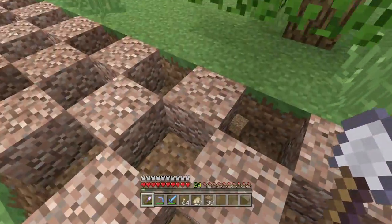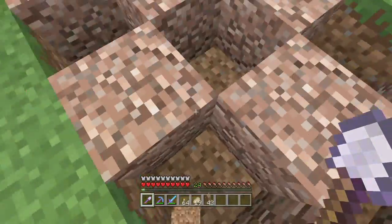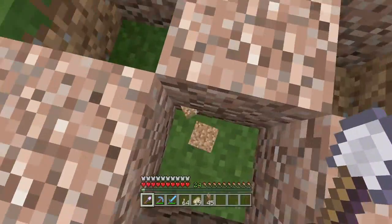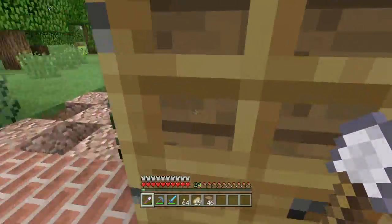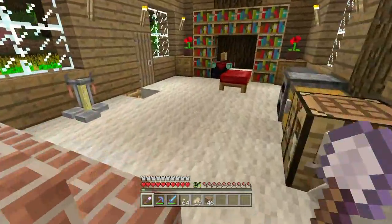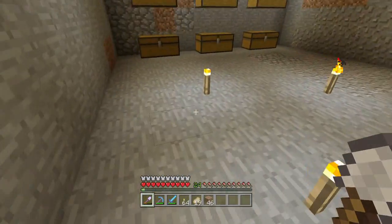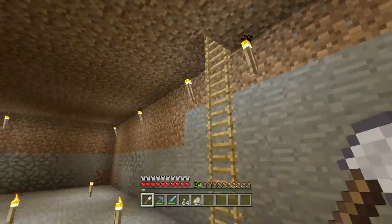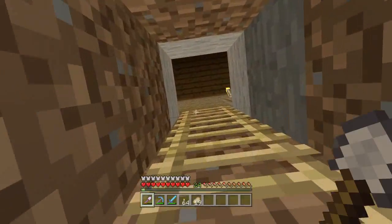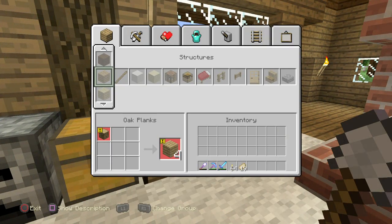Maybe if I make a few cracked stones I'll show you what I'm talking about. I'm also grabbing these dirt blocks just in case. Let me go downstairs and check the crafting table to see how you make cracked blocks. I want to do cracked stone blocks — I think that'll look cooler, so just regular stone and stuff like that.